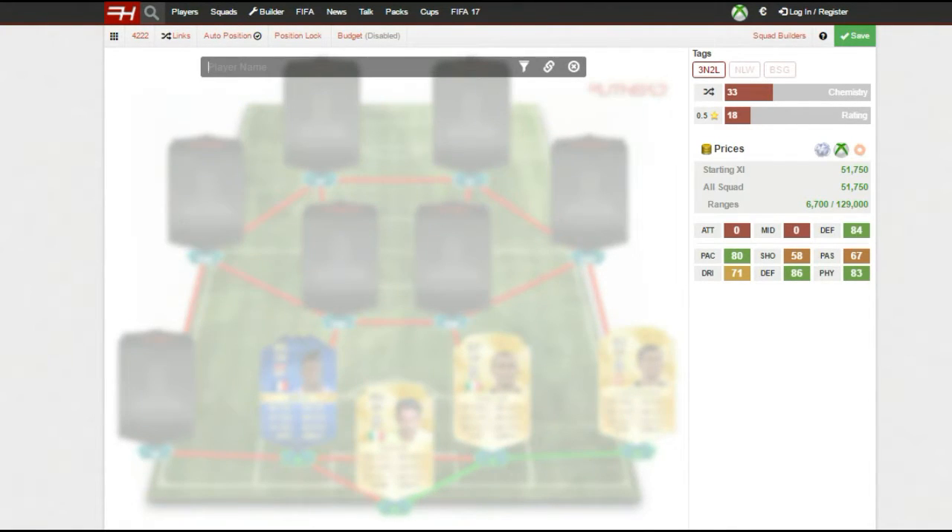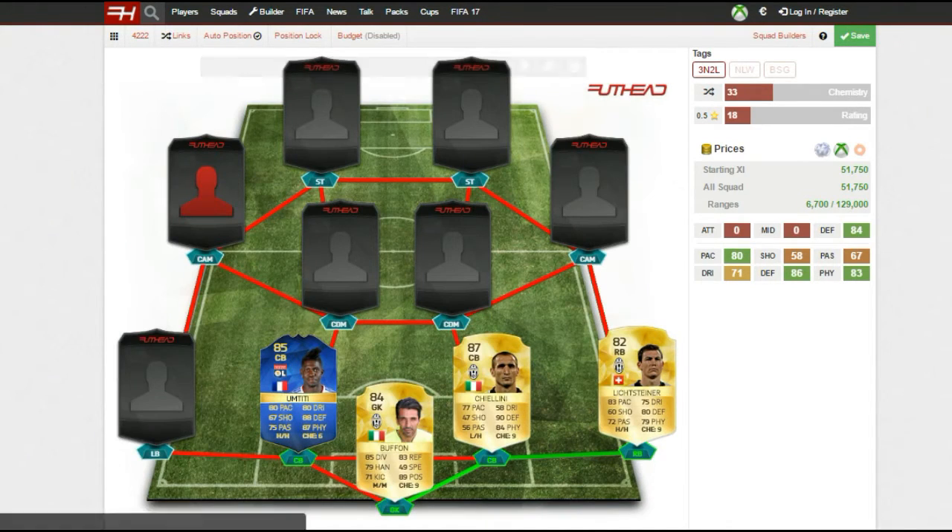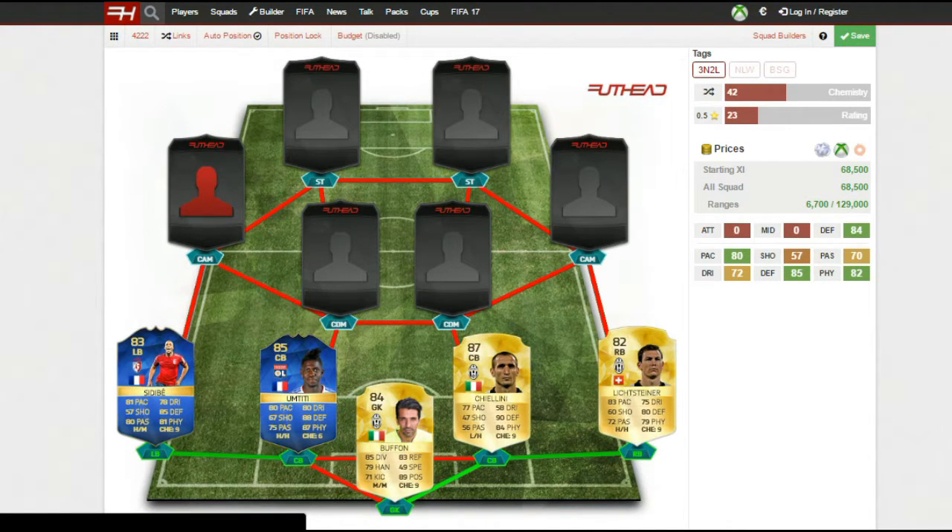On the left side I've got another Team of the Season player to link up with Umtiti — Sidibe. This guy is absolutely incredible: 81 pace, 78 dribbling, 85 defending, 81 physical, and 80 passing. His passing is great. He has high-medium work rates so he gets forward a bit, but if you put a player instruction on him like 'stay back while attacking' he'll help out the defence most of the time.